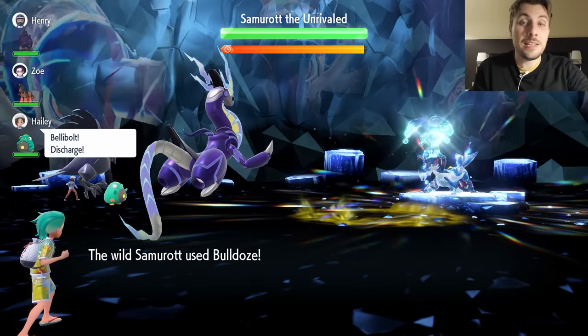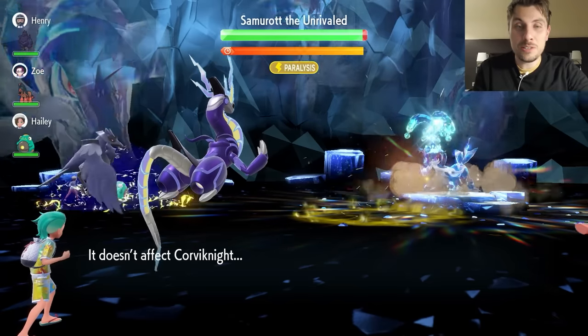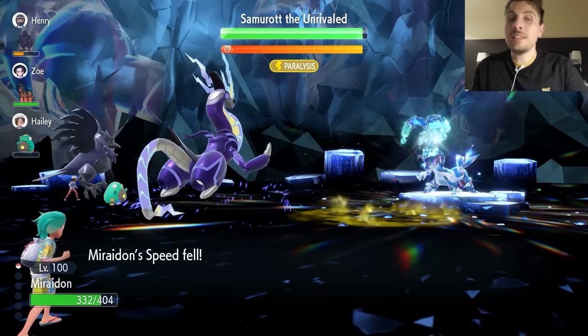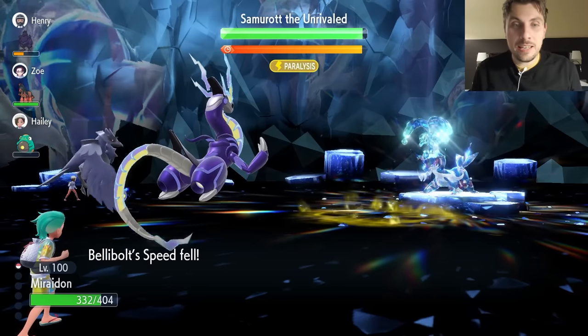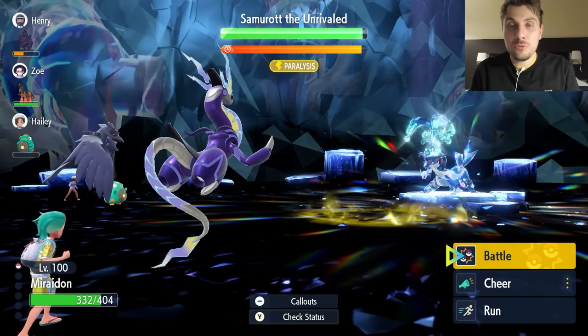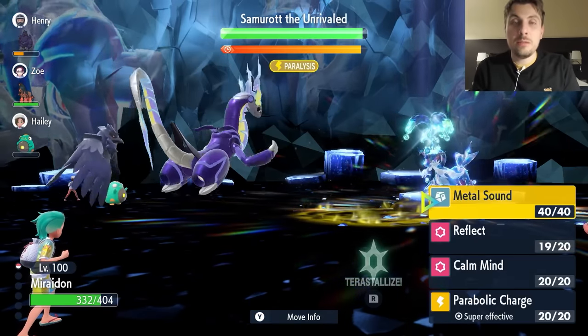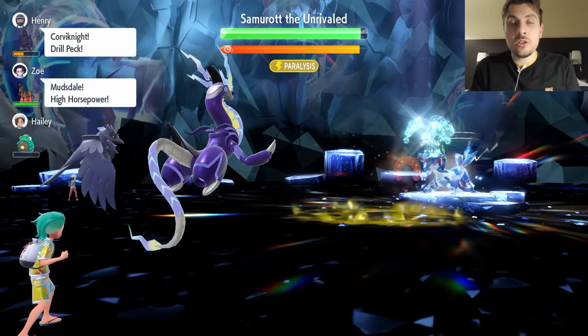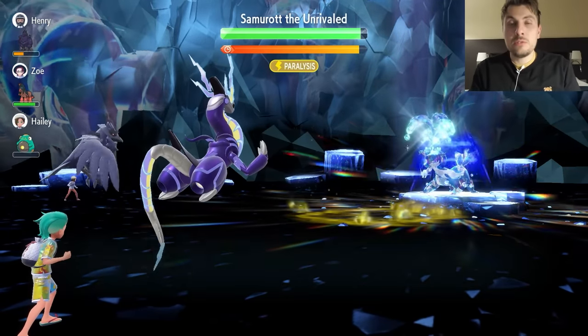Ceaseless Edge is coming in, followed by Bulldoze. If you get lucky, Ceaseless Edge might miss like it does here, so you only take the Bulldoze damage — that's great. That won't always happen; you'll normally take a good chunk of damage from Ceaseless Edge followed by Bulldoze, but with Reflect up we're in a much better position.